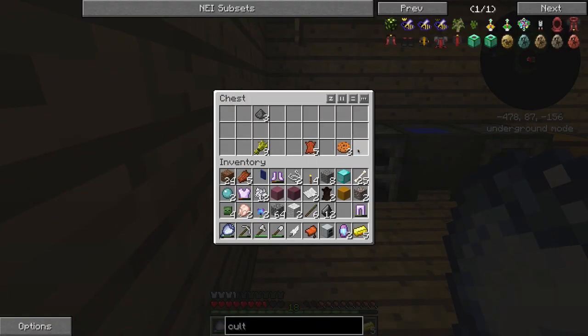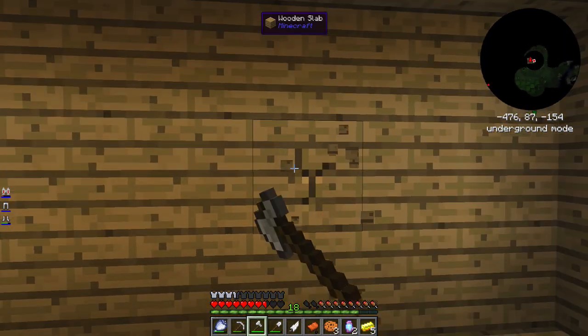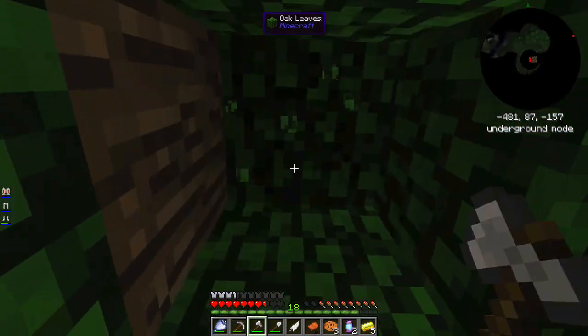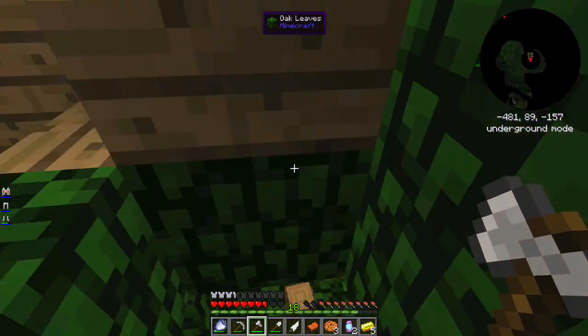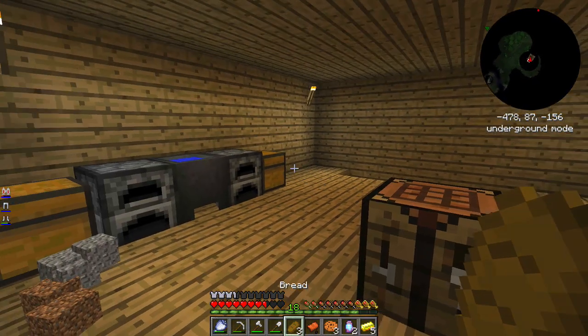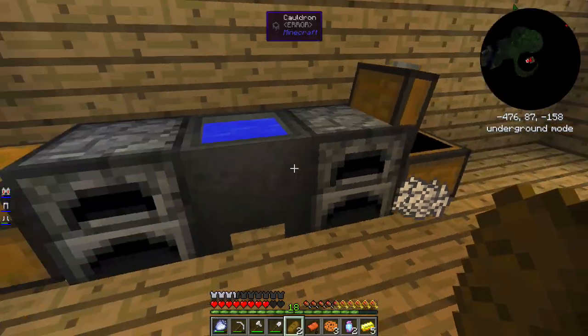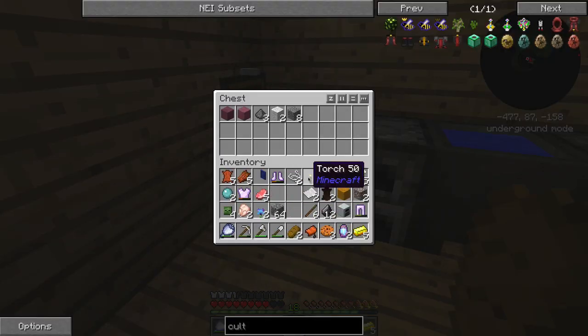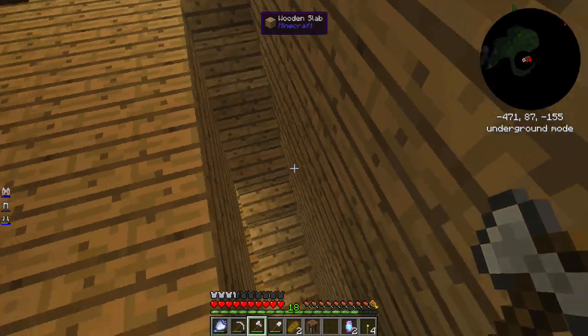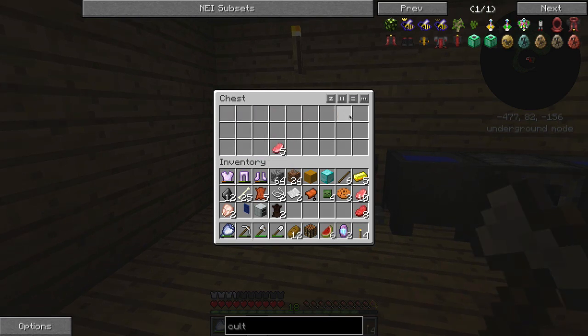A free saddle! I'll take it. Cookies, leather — something we might need at one point — and wheat, which is good because I need food. Apparently I can't axe some of the wood down but I can axe this wood fine. My inventory is a complete mess right now, sorry guys. Let's make some nutrition and check the second chest — just more food, which is actually pretty good. We'll clear some inventory into this chest because we don't need a lot of this stuff.